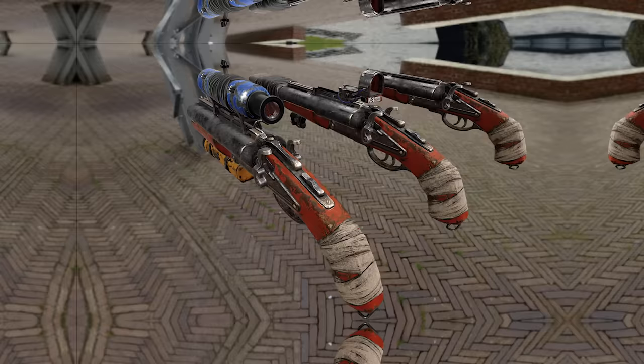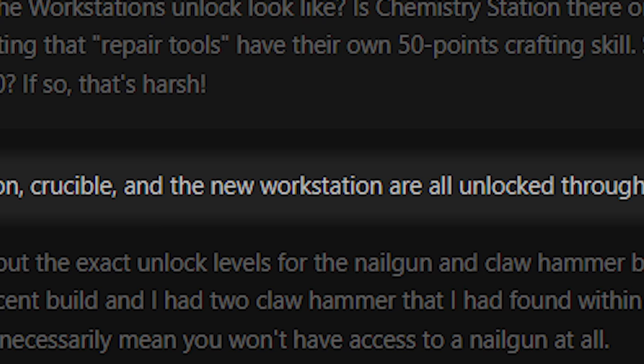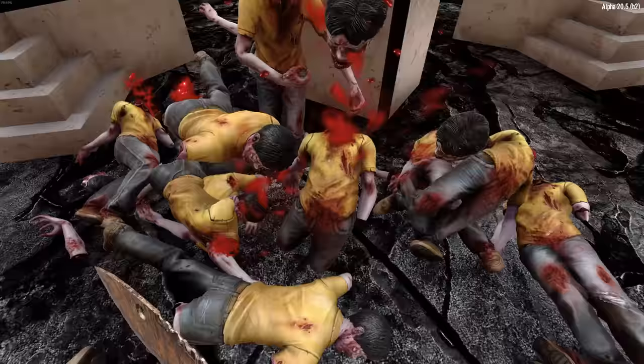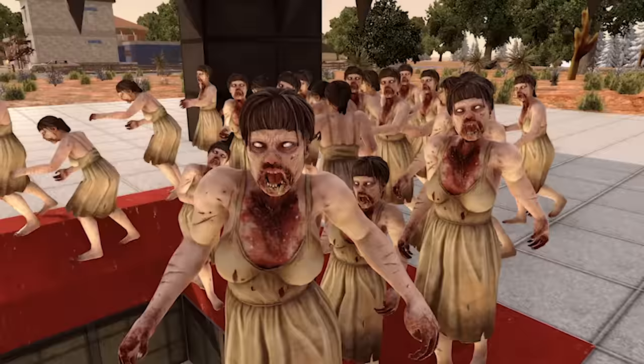There are several miscellaneous items that we don't know much about, so I'll just cover those briefly. One of the devs did let slip that there could be a new workstation in the works, but nothing else is known yet. Could this be something to do with the new Learn by Looting system, or maybe a workstation for vehicles, or maybe something completely unexpected? Give me your prediction in the comments below. Dismemberment, like what we see on Zombie Steve, will be coming to additional zombies, finally. Performance with skyscrapers has been helped with an overhaul of windows. Ragdoll physics will be improved, but no further information there.